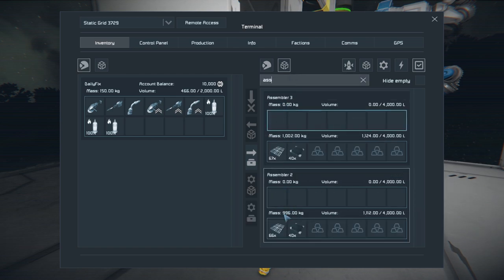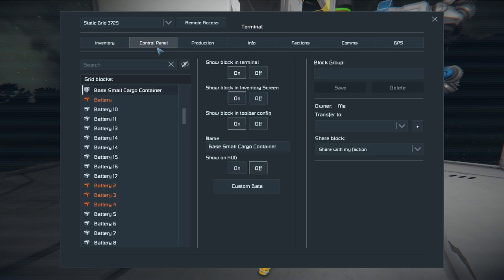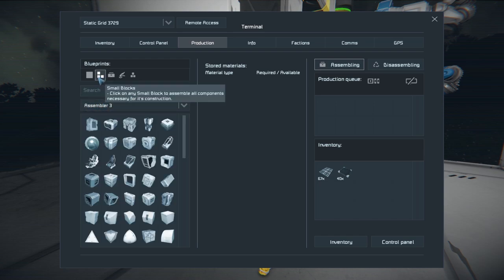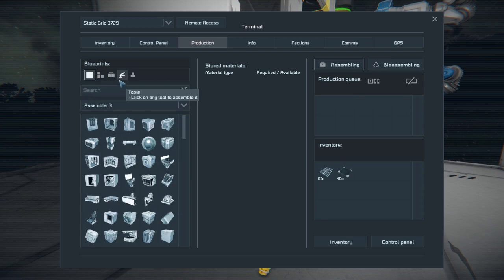Let's go into assemblers. Now they all have stuff in their inventory, but only one of the two was actually working. So what I did — and hopefully it works — I made a group, and hopefully I was able to select that. So if you know how to make sure both assemblers will do something, I would really like to know that in the comment section.